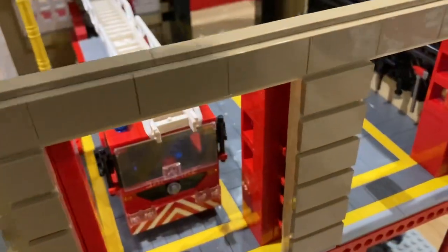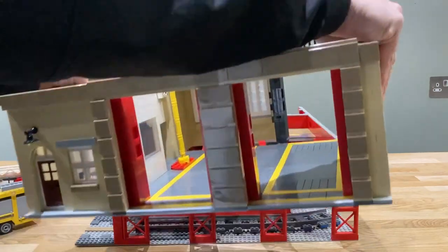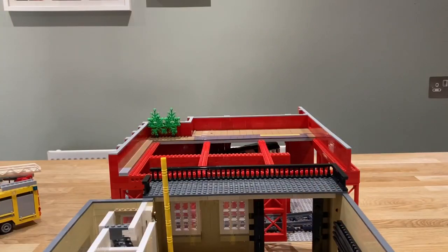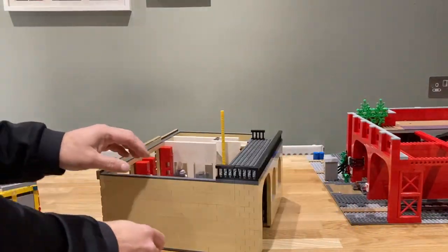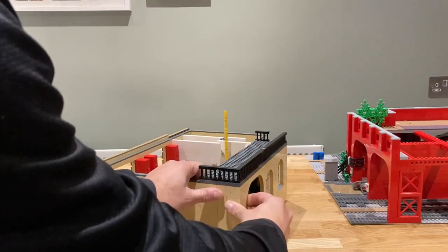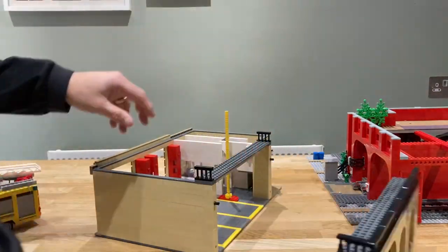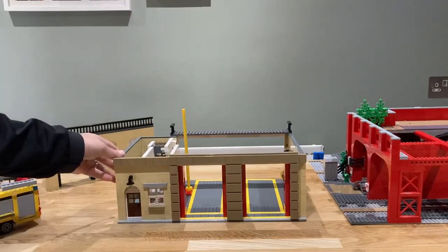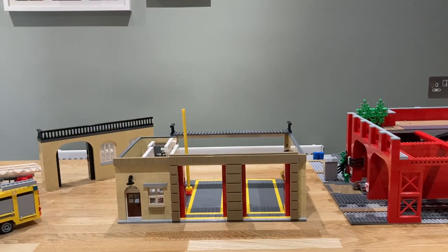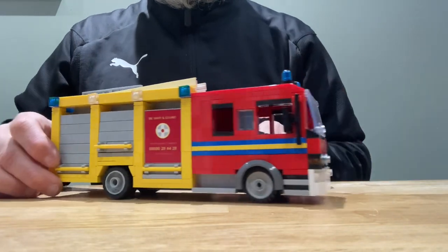There are axes, oxygen bottles, etc. The whole building actually lifts off the raised section. Moving the raised section out, you can see the back of the fire station actually comes off too, because it extends a bit more than the base plate. So if you want to make it totally modular, you can take that bit off and it will fit in with other modular buildings. I've made this bespoke for my layout though.